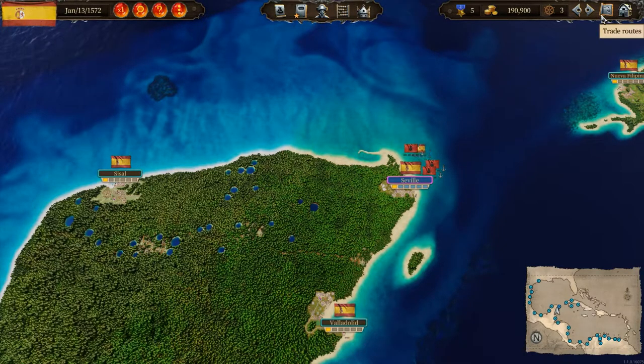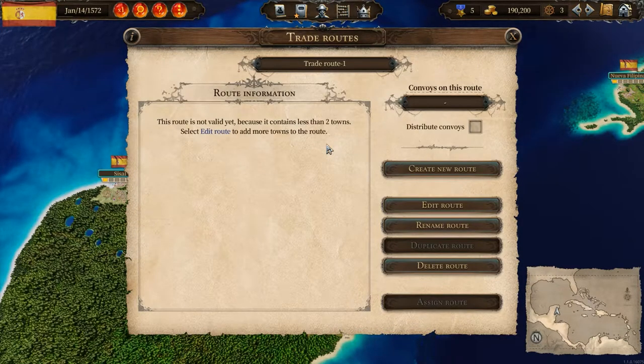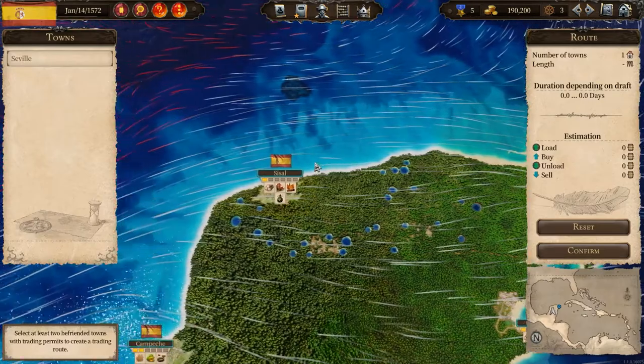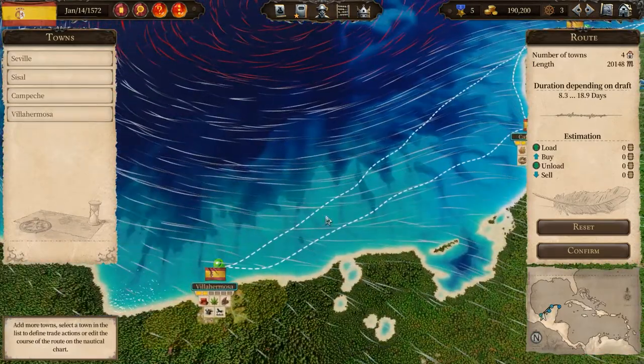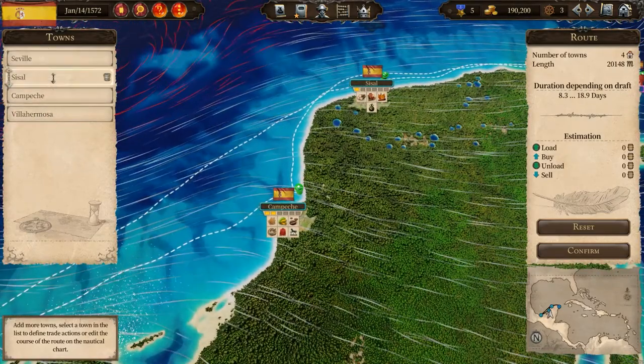To create a trade route, you need to come up here and select trade routes. Click on create a new trade route and give it a name — we'll just leave it as trade route one. Then you need to click on edit a route. Here we're going to select the towns we want to be part of our trade route. We'll pick Seville and a few more. As you can see up here, we've added those four towns to our trade route.